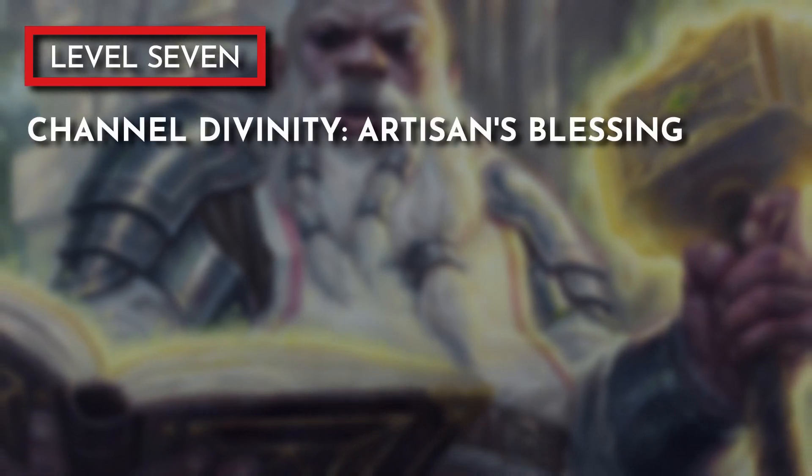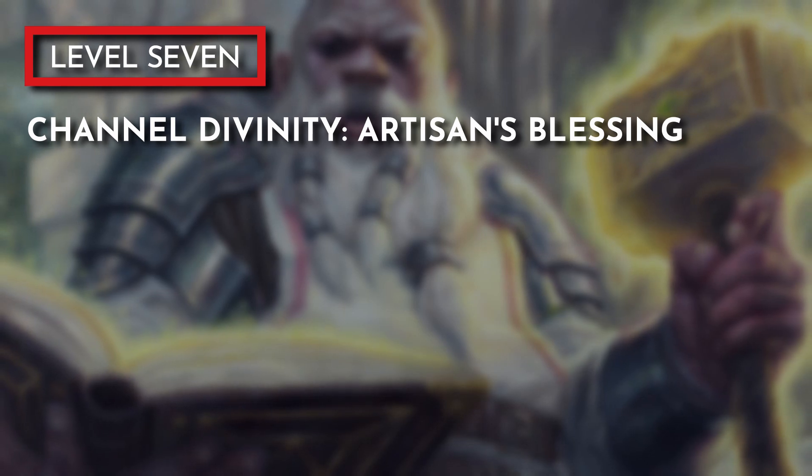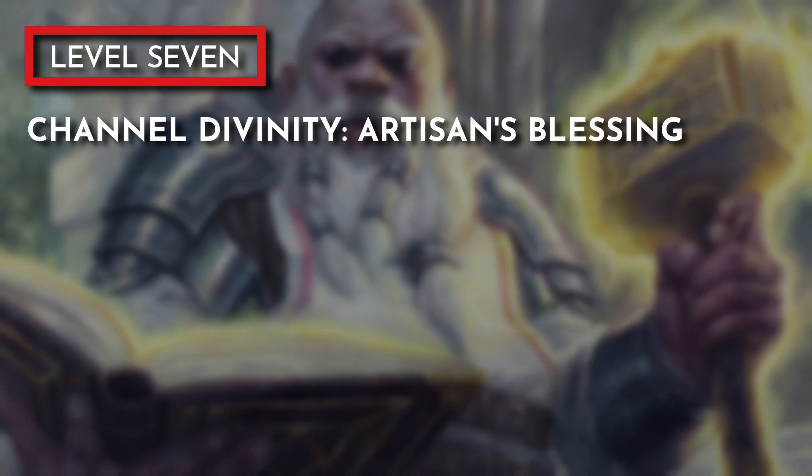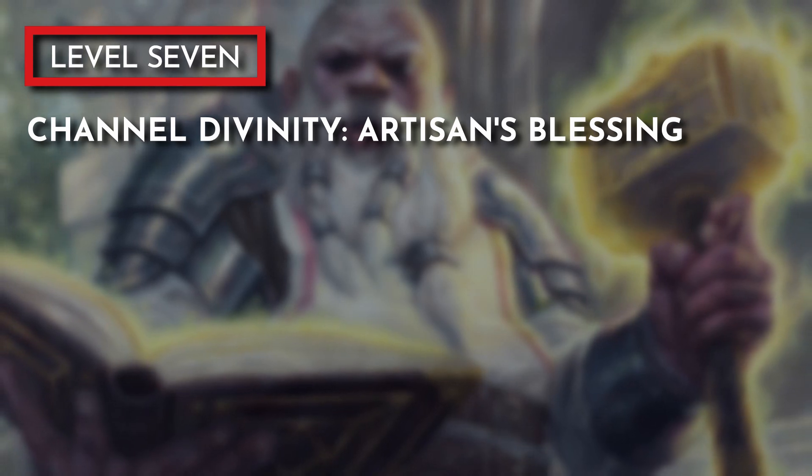When we hit level 7, we take our last level into Forge Cleric, picking up the Channel Divinity feature Artisan's Blessing, which lets us cobble together non-magical items worth 100 gold or less. This feature is another flavorful ability that further plays into the crafty gadget-wielding character fantasy.